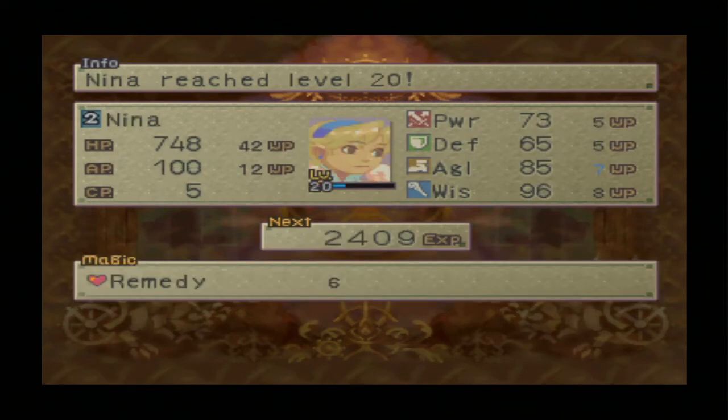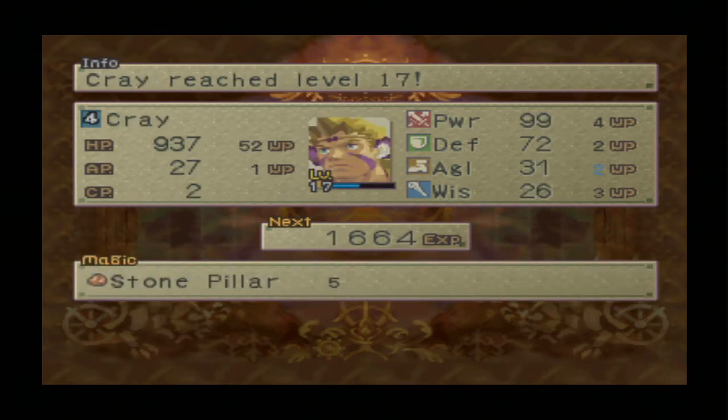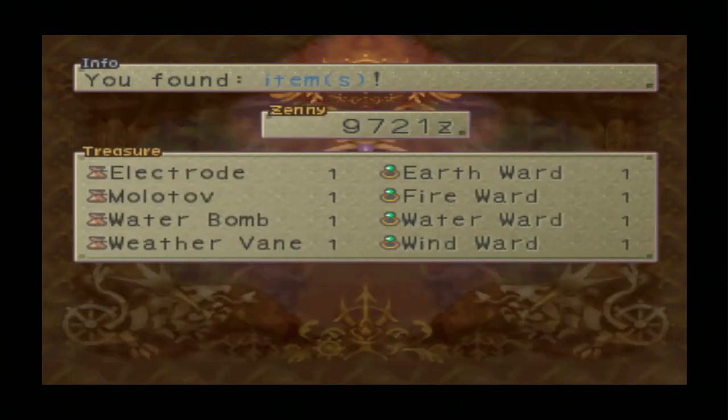Level 19 for Ryu. Level 20 for Nina and Remedy — I believe that's heal any status effect. Level 18 for Theus. Level 17 for Kray and Stone Pillar. Electrode, Molotov, Water Bomb, Weathervane — that's one attacking item of each element. And Earth Ward, Fire Ward, Water Ward, and Wind Ward — a defensive item for each element. No money.